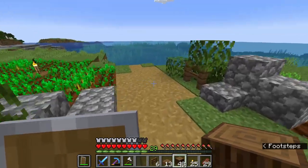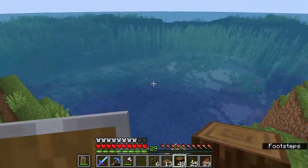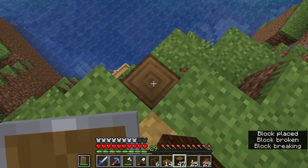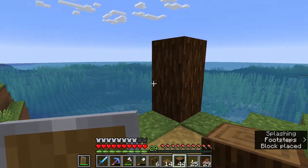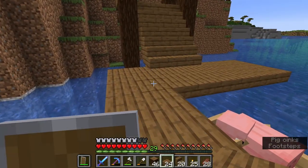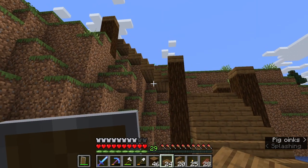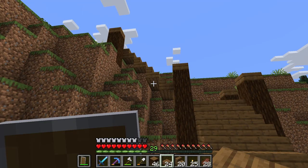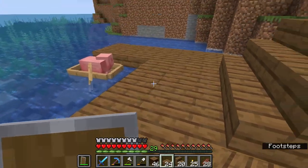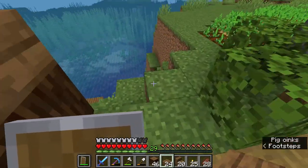The next thing we're going to do is build a stairway down leading to our docks because we'll have to go back and forth to our spawner quite frequently and I need a better way up and down. So we're just going to wing it and see what shape we come up with. Here's what I have — I like it, it's simple, but it accomplishes what I need. I need to put stairs behind those to fill it and make it look better, but overall I'm happy.